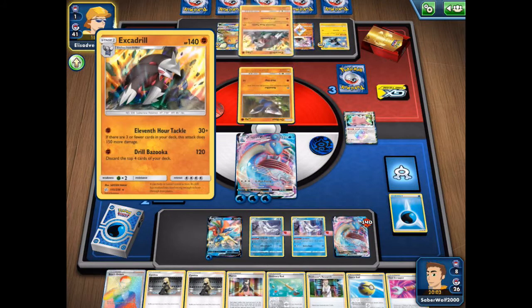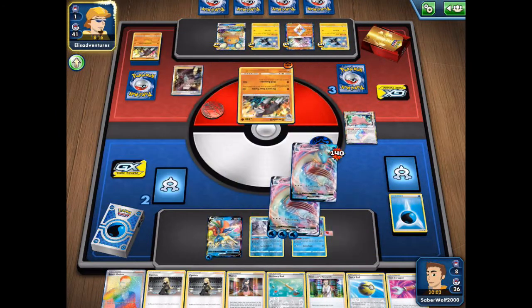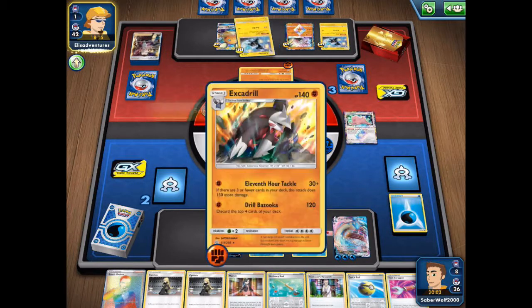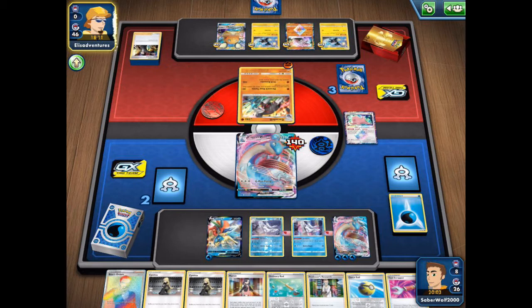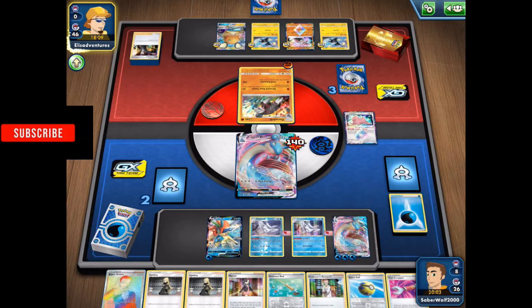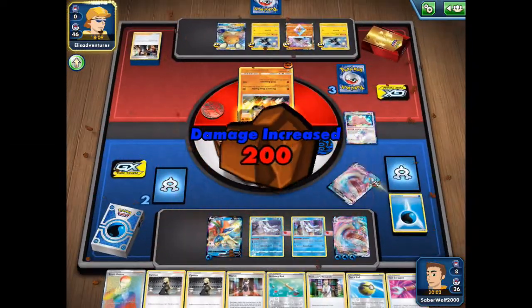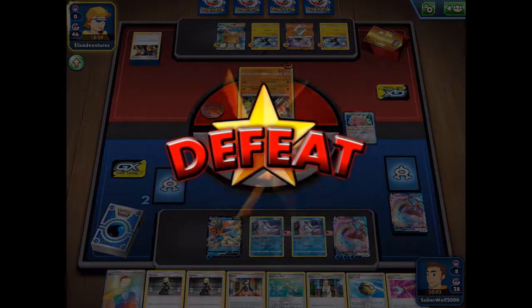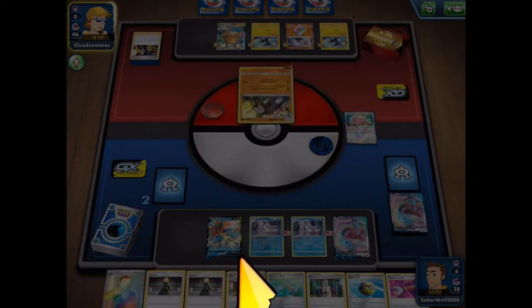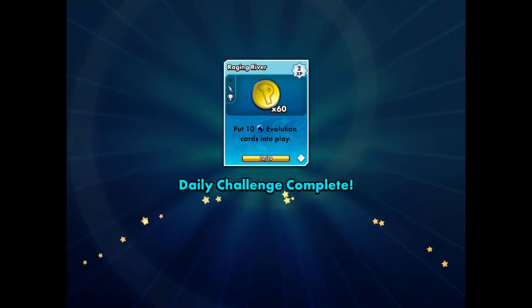Unfortunately he evolves into Excadrill. He's still got those Sprints. He uses Boss's Orders, pulls my dude. I guess I should've seen it coming — that Dedene play bit me in the ass and messed me up. I wasn't gonna lose, but I go GG either way. Didn't get the chance. It was kind of cool playing against this rogue deck. It's kind of sad — I lost. But it is what it is. GG.